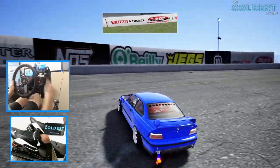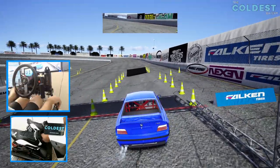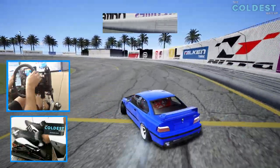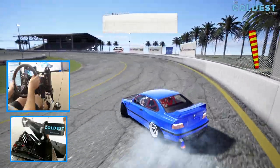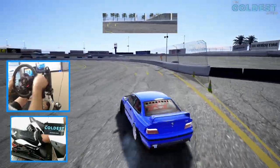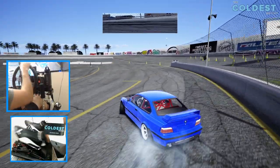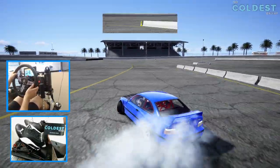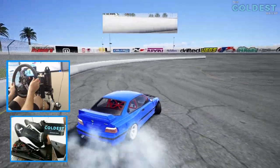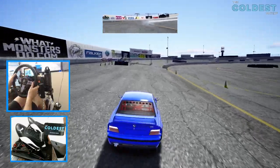Luckily the damage is not too severe because we're still going to go full send. Let's see if we can get the bank around and not whack ourselves into the wall. That squat on the bank is crazy. I went a little bit too cocky on that, but I think we got it — just a little wall tap on the inner bank. More than capable of handling the bank. I love how this suspension squats on this car. This car is a blast to drive.